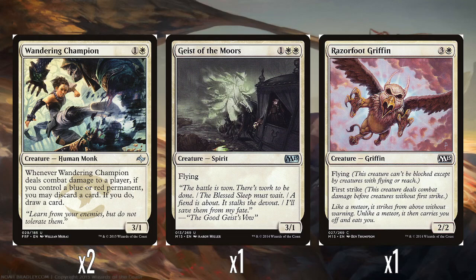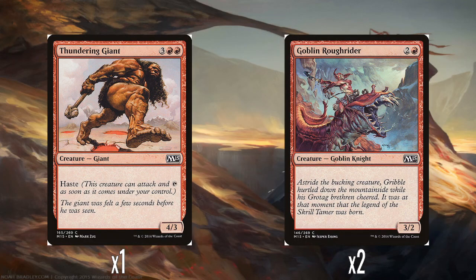A single Geist of the Moors from M15: one and double white for a 3/1 flyer. I'm pretty sure there were better cards available from either that set or Fate Reforged — not sure why they needed to use an uncommon slot on this, but it is what it is. A single Razorfoot Griffin: three and a white for a 2/2 with flying and first strike — we've all seen Razorfoot Griffin a million times before. A single Thundering Giant: three and double red for a 4/3 with haste. And two Goblin Rough Riders: two and a red for a 3/2. A little disappointing towards the end in terms of creatures.